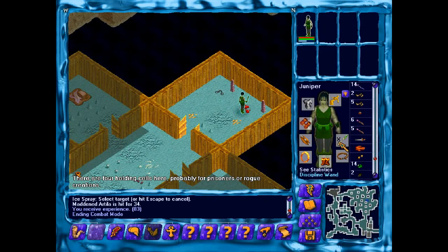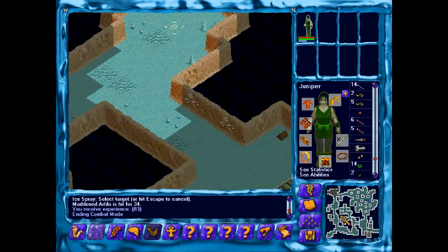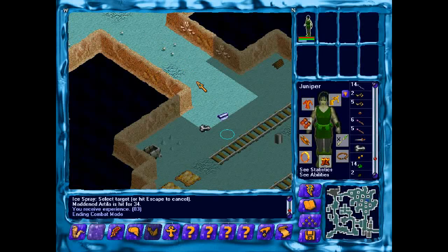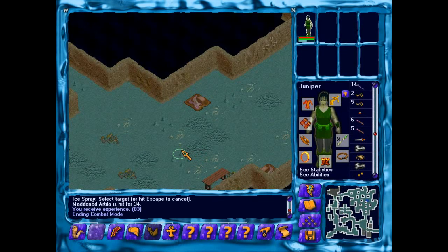Pick it up. Let's see how this pans out. Let's grab the iron bar I left back here. That discipline wand isn't going to be worth anything now, but I'll sell it anyway.